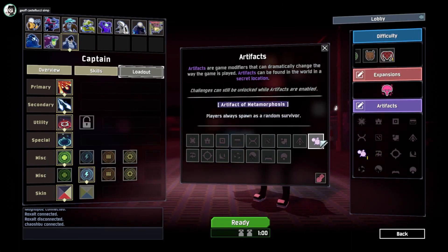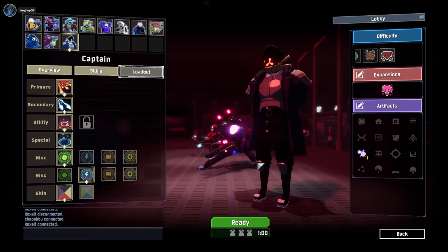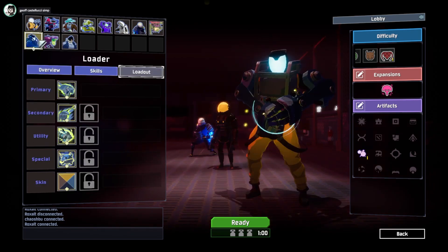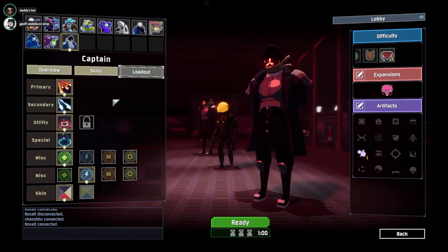Alright, for the viewers: we're doing Artifact of Metamorphosis — players always spawn as a random survivor. We did this before but my audio didn't record properly, so we're doing it again. I'm trying to think what I want to try and unlock today. I kind of want to get better at Bandit and Unloader. I remember when I played those two last time I actually had a bit of fun.